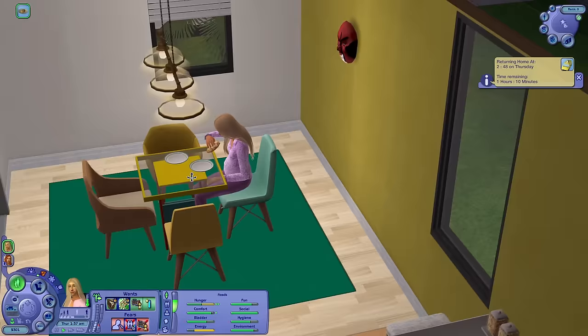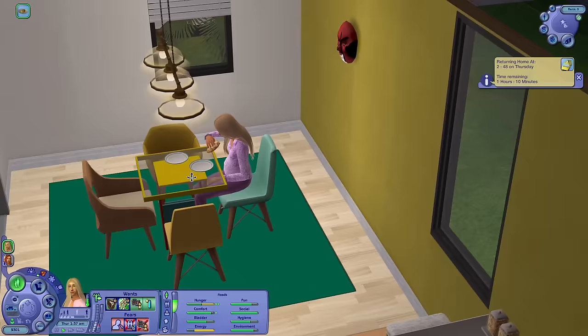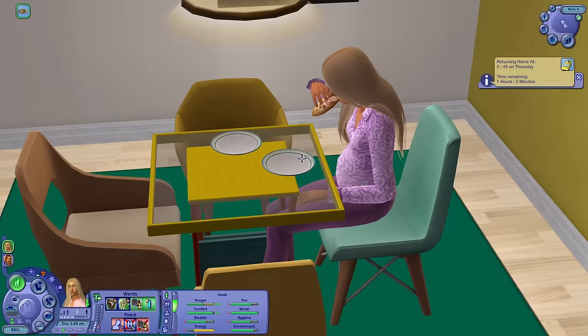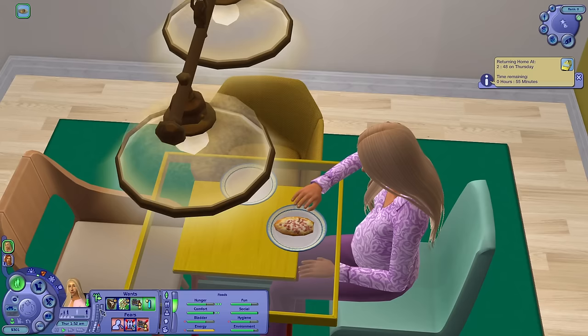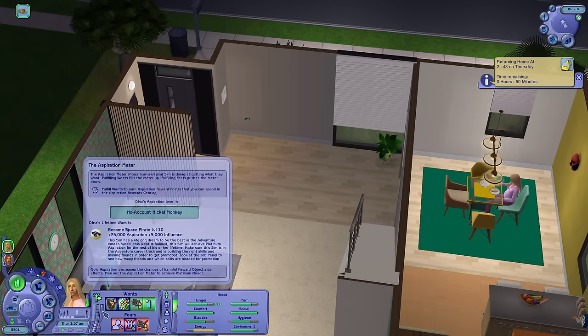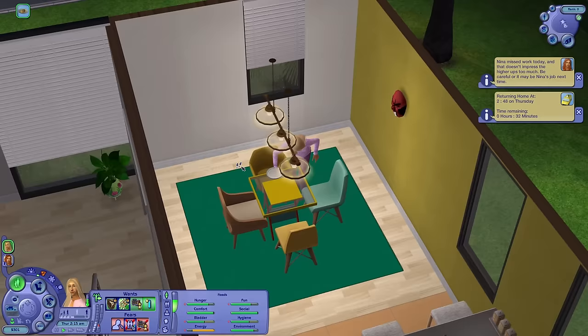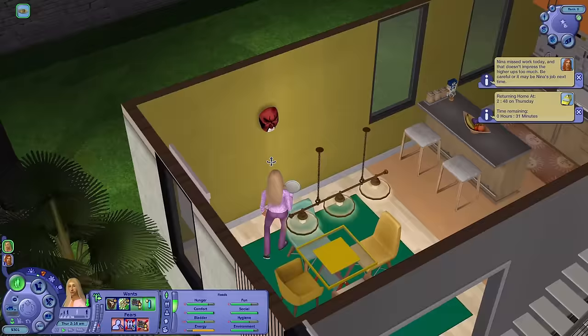Dina is not getting much better. She's nowhere near either of her goals, not gaining any skills, and can barely survive. Her aspiration is still pretty low. I need to re-roll her lifetime want until we get one that actually makes sense — 'earn a hundred thousand simoleons' makes sense. Nina missed work today and that doesn't impress the higher ups — be careful, it may be her job next time. Neither sister is doing too well.